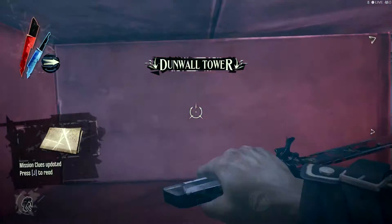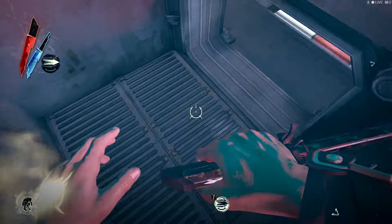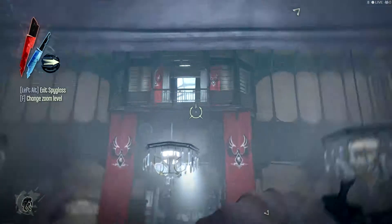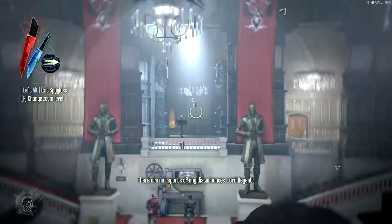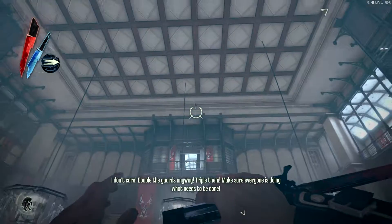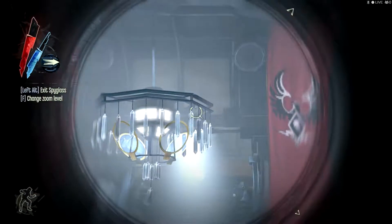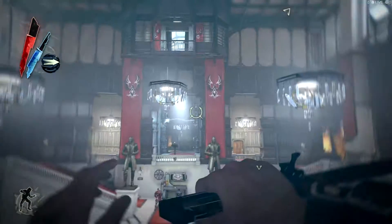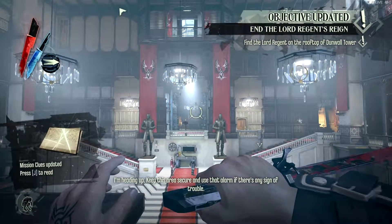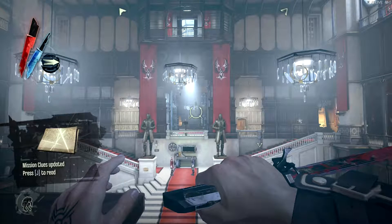Mission Clues updated. Welcome to Dunwall Tower, by the way. There's a rune there, Bone Charm there, and a rune there. The Lord Regent orders guards doubled — tripled — and since the rooftop is secure, he should stay in the safe room for now. There we go — that's what we were waiting for.